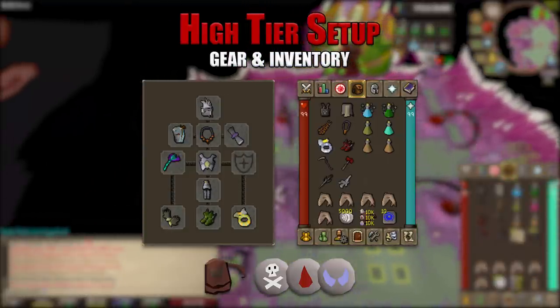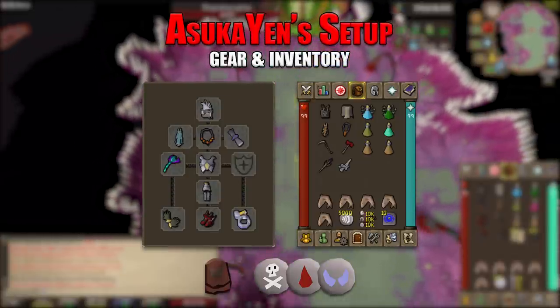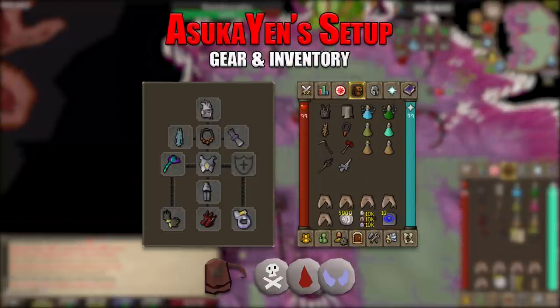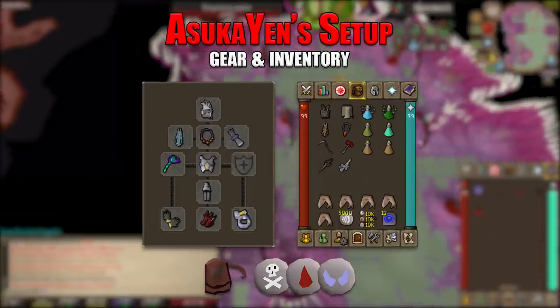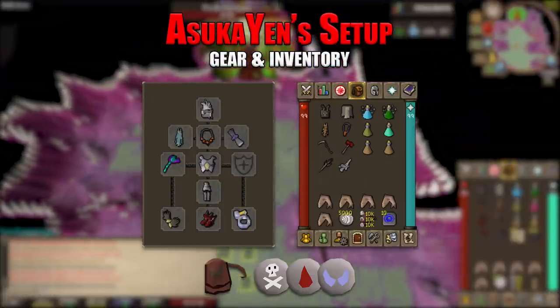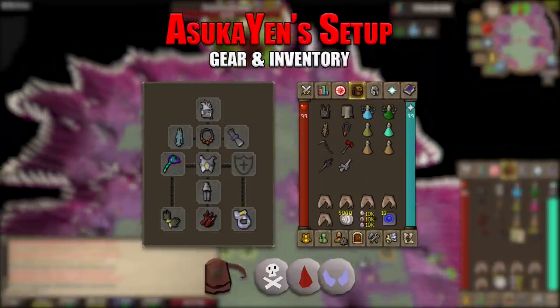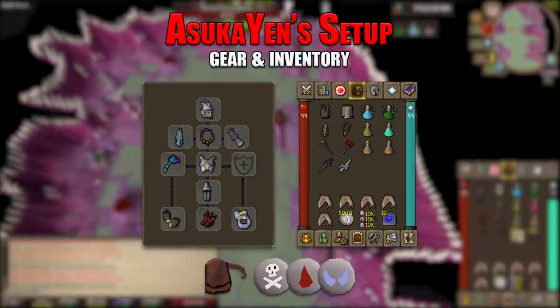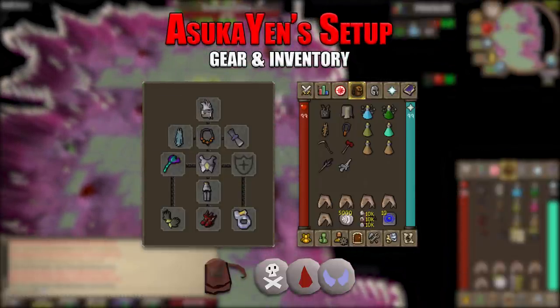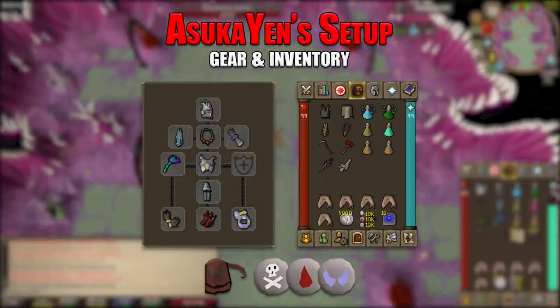Our final setup is what I use at the abyssal sire and what you will see me use in the video: slayer helmet imbued, assembler max cape, necklace of anguish, Rada's blessing 4, toxic blowpipe with dragon darts, armadyl chestplate and chainskirt, barrows gloves, primordial boots, berserker's ring imbued. In my inventory: bandos chestplate, bandos tassets, fire cape, max cape, amulet of torture, scythe of vitur, dragon warhammer, avernic defender, and the arclight. One divine ranging, one divine super combat, antidote++, prayer potion, two stamina potions, five sharks, 5,000 air runes, deaths, bloods, and souls for the blood and shadow spells.